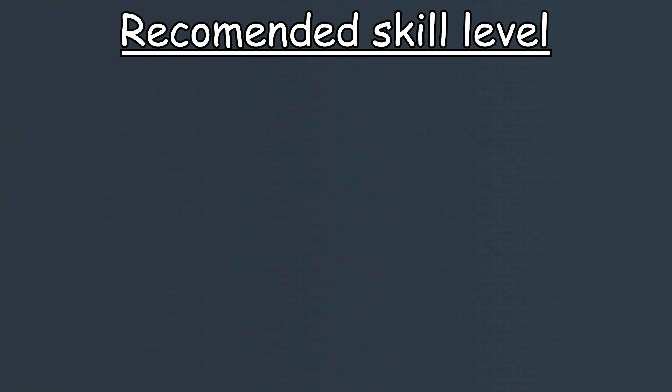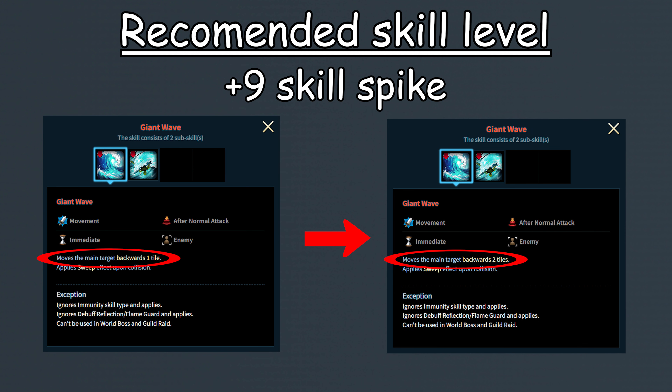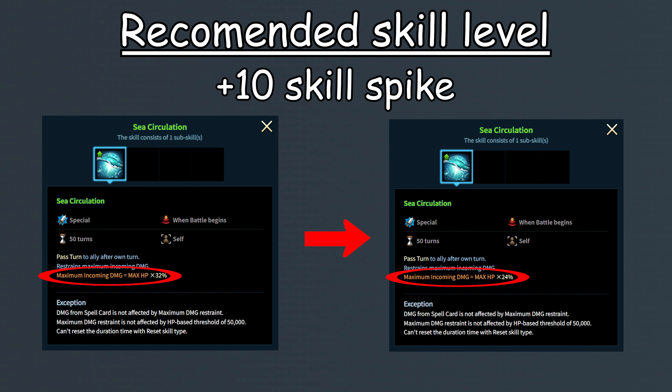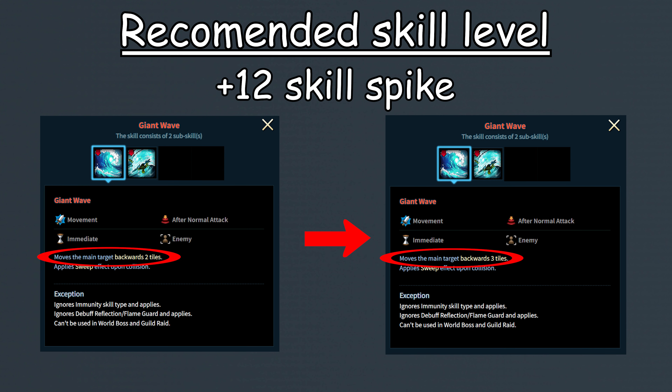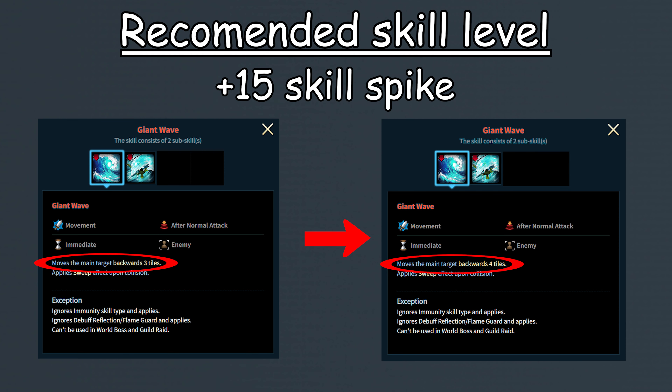For her skill level, I'll quickly run down the most important ones. Plus 7 is notable due to increasing her tankiness, now requiring 4 hits to take her out. Plus 9 is incredibly valuable due to increasing the number of tiles the enemy is pushed back to 2 tiles. Plus 10 is also nice due to increasing her tankiness, now requiring 5 hits to take her out. Plus 12 is another very strong power spike, again increasing the push distance to 3 tiles. Plus 13 is not bad as it increases her AoE tiles to a 1x5, allowing her to reach one more squishy target. And finally, plus 15 is of course her best power spike, since at this skill level Neptune would push the enemy back a solid 4 tiles.